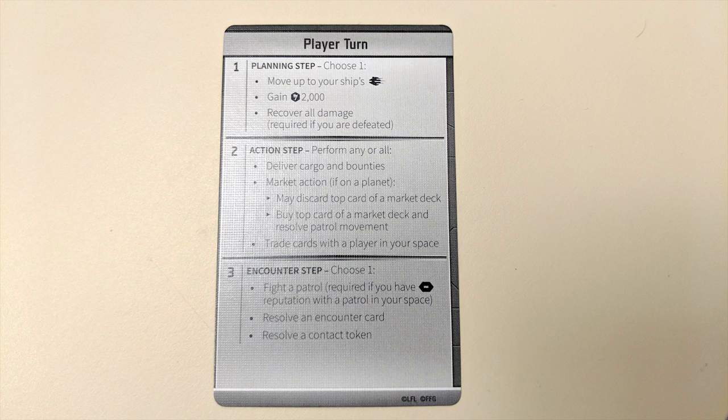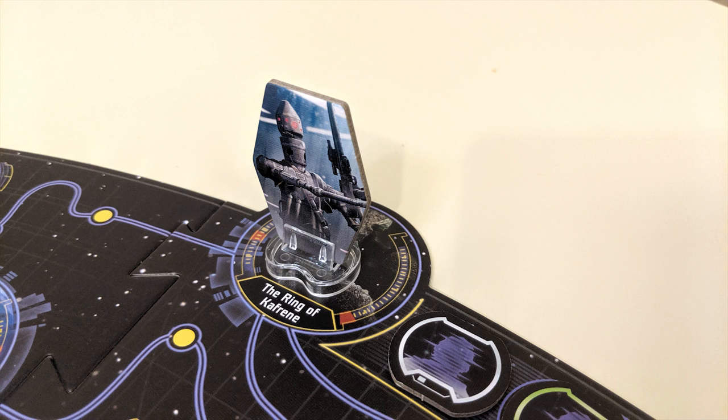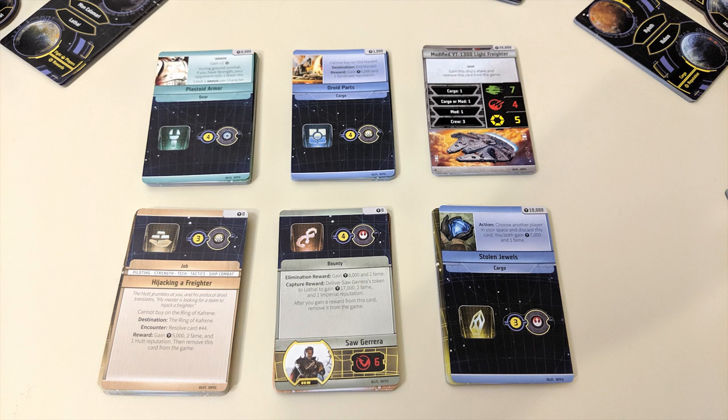Next up is the actions phase. Unlike in the planning phase, you can carry out multiple actions on your turn, up to one time each. The most important action you can take is the market action. You can only visit the market if your character is on a planet space during this phase of the turn.